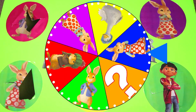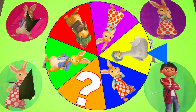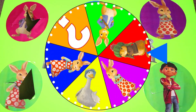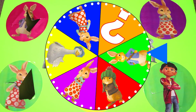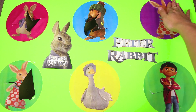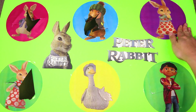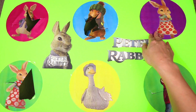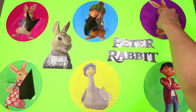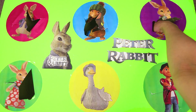Only two characters left! Do you remember which ones we haven't landed on yet? All of the Peter Rabbit characters are so cool! And the next one is Mopsy Rabbit! Mopsy is Peter's other older sister — do you remember who her twin sister's name is? That's right, her twin sister is Flopsy! Mopsy and Flopsy — they are really cool twins like Shimmer and Shine, except they have bigger ears!